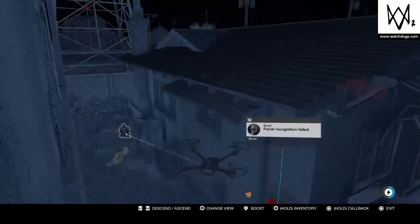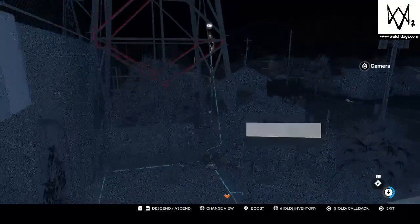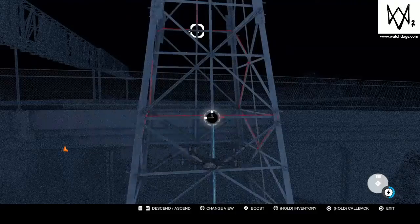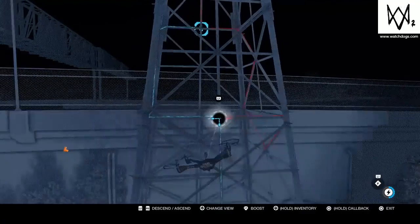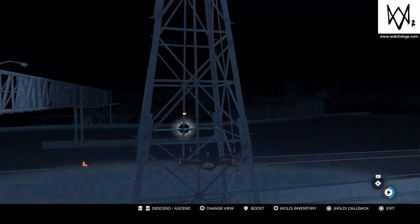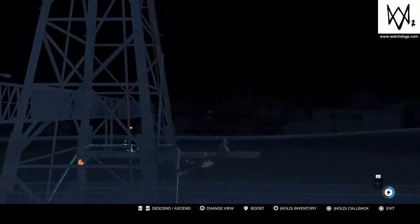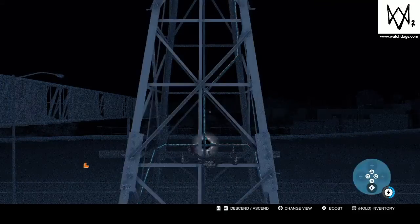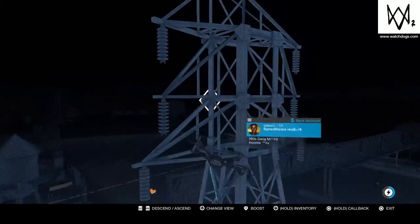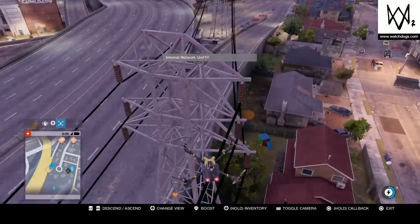It looks like we have a puzzle. We're going up on the tower. This doesn't look too bad. You would not be able to do these puzzles without this helicopter. So if you're just starting this game, get the helicopter — definitely need it. You can reach it from here. Got one more. It looks like everything's clear but you gotta hit this last one. And we're in.